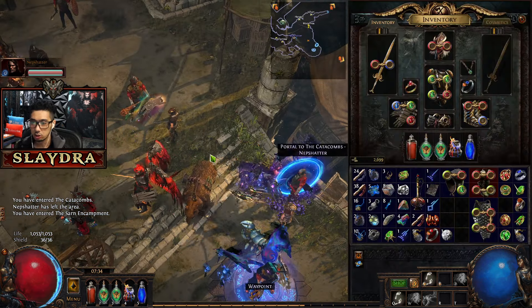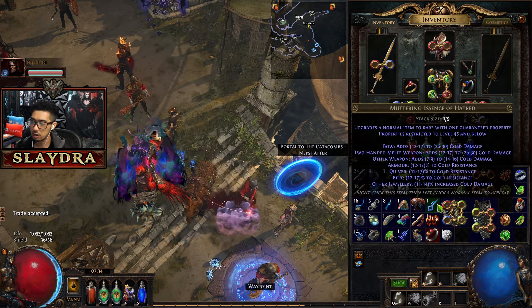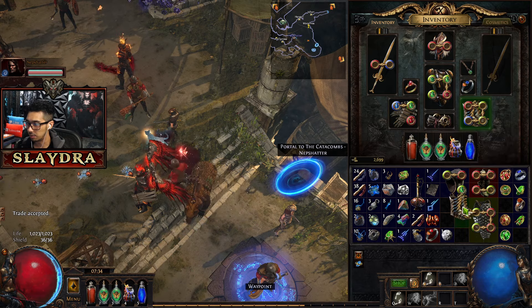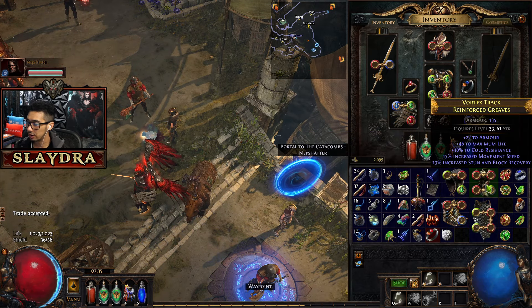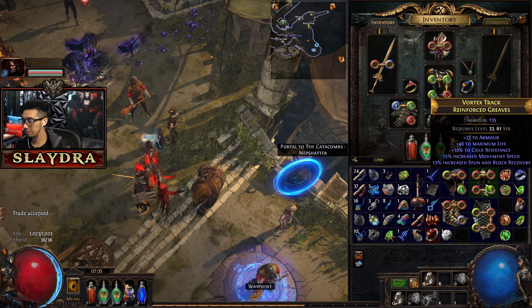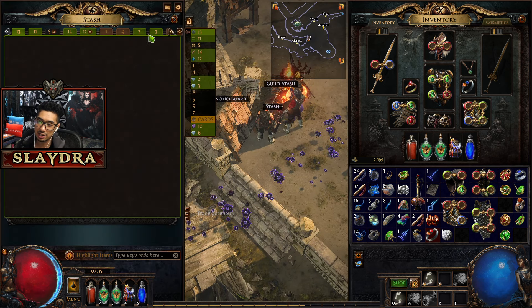Trading is always optional, but these are small currencies you should be able to get. Let's go ahead and get these boots. The boots we have in our inventory might actually already be an upgrade. That's our final trade for upgrades for now — we could also get better rings, but that's all part of progression.